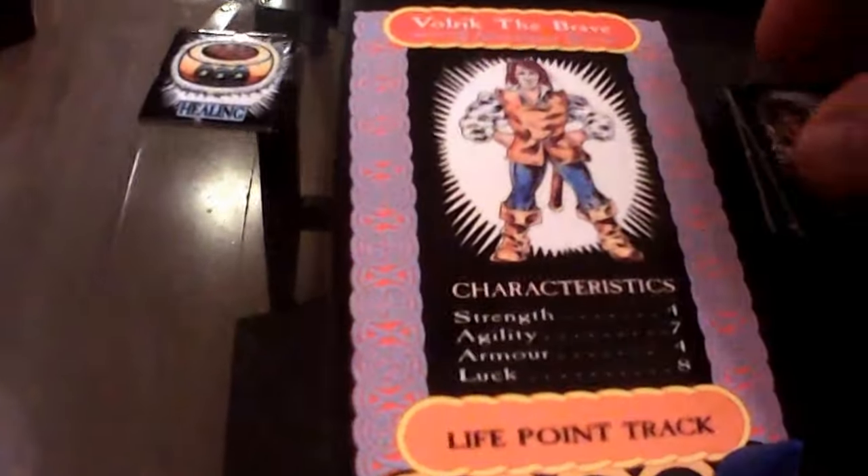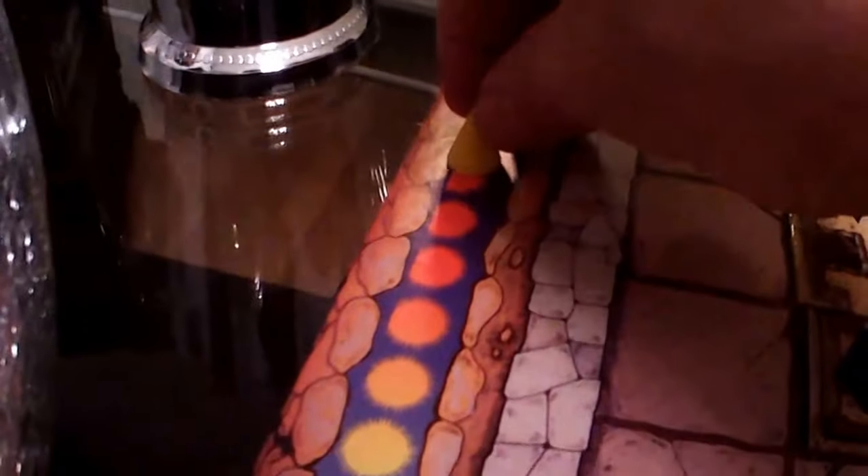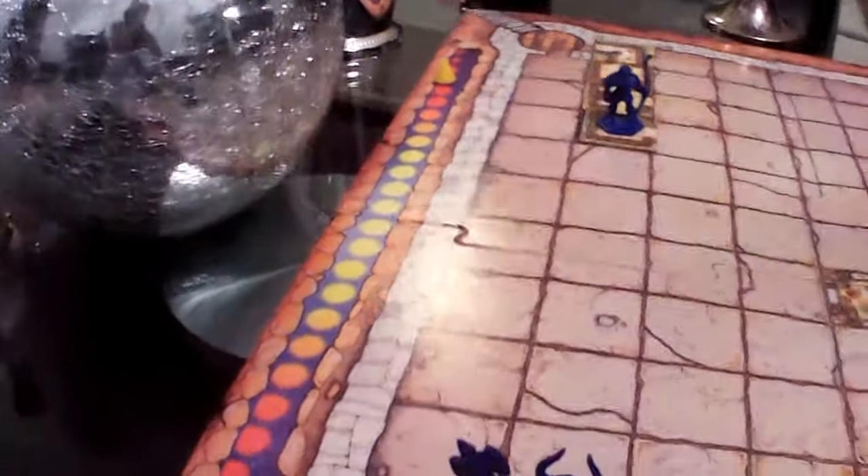Valric is down to 11 life points. And you know what? I forgot that we had to move the Sun Tracker up. Remember? Because he's the first one. I've got to get back on track now.